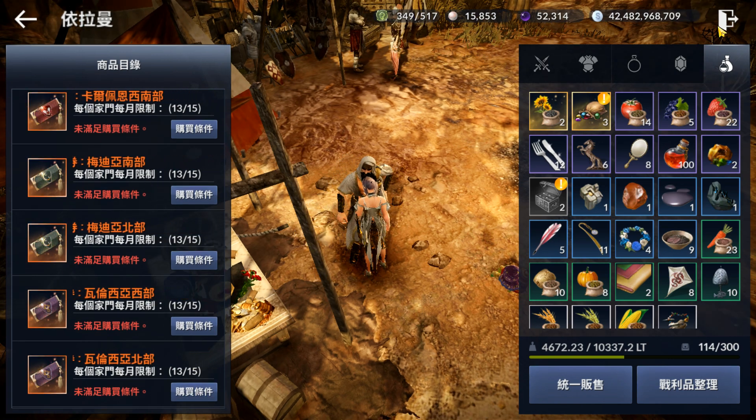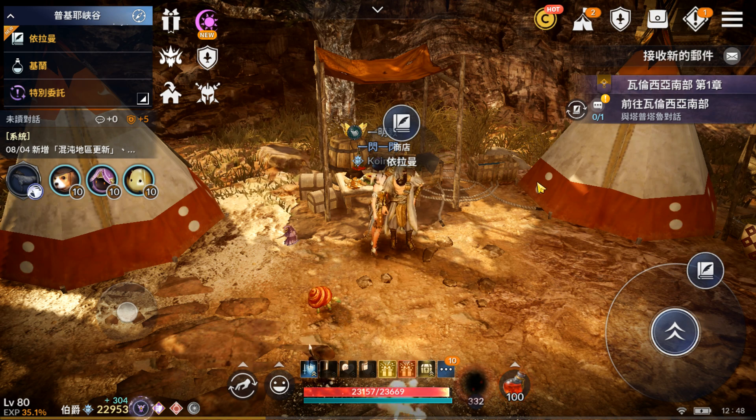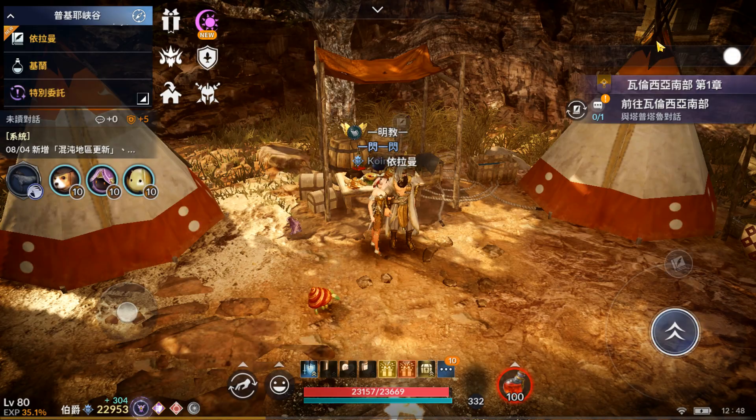We've actually bought everything now. Our quest progress is all the way to the very last one, which is Valencia South. What we got in the update yesterday was Valencia South's Chapter 2, so we still need to manually complete Chapter 1 and Chapter 2. But it doesn't take too long — maybe at most an hour.